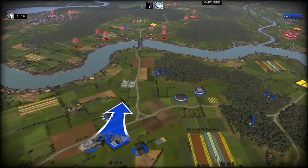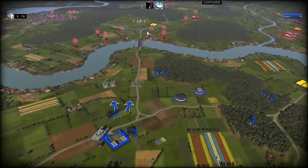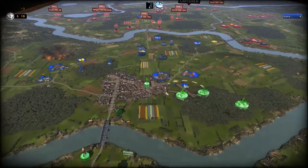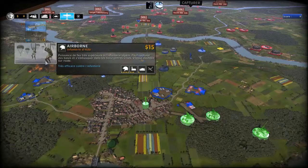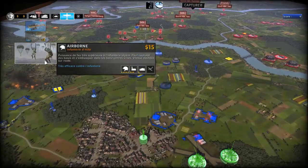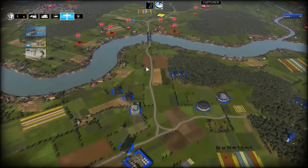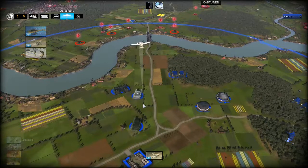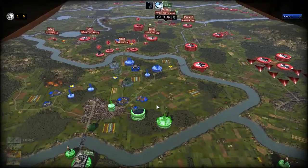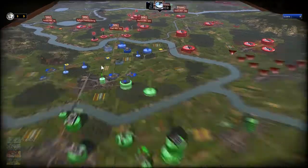Détruire à distance les flacs. Je vais faire un avion de reconnaissance parce que j'avais oublié d'en faire un. L'infanterie, je peux la faire que par parachute, d'accord, c'est très bien aussi. Voilà, j'ai la reco. Je ne l'approche pas trop, juste de quoi pouvoir voir.